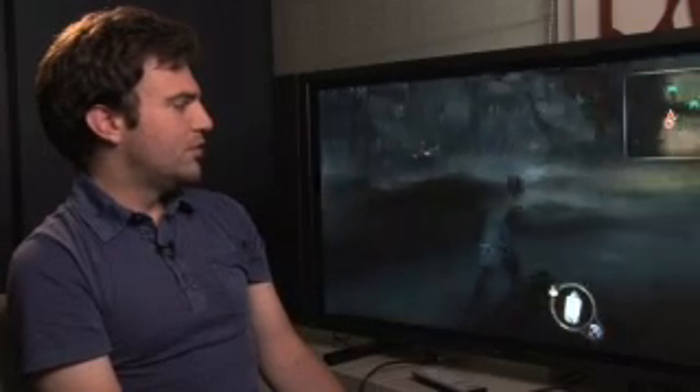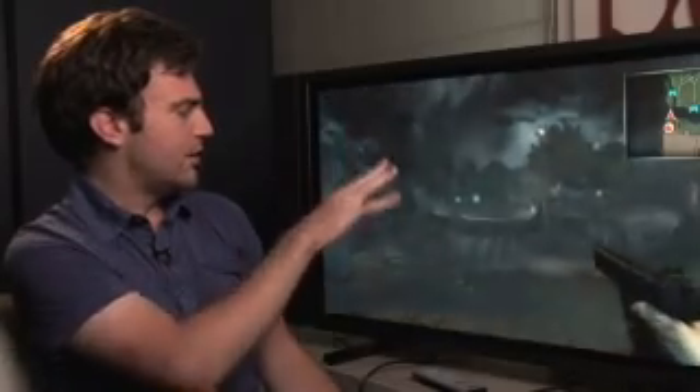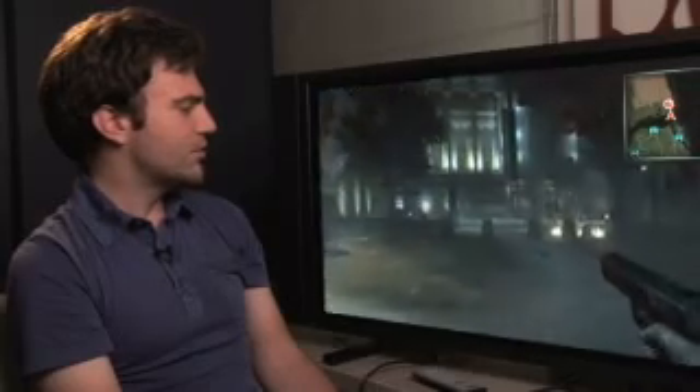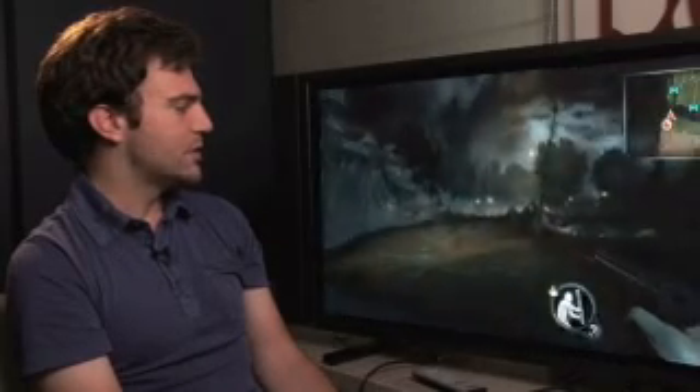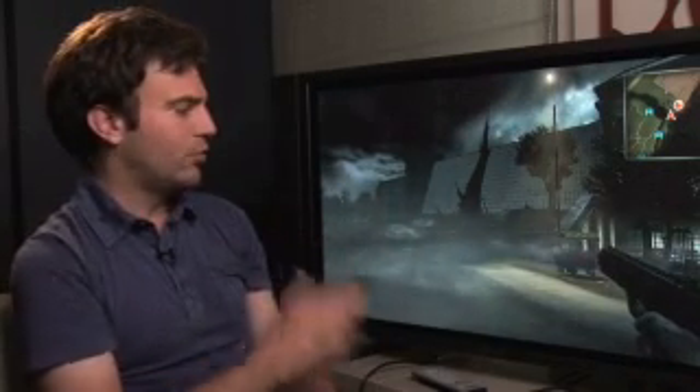We've also been doing a lot of tuning on our first-person view. Honestly on the 360 it wasn't feeling so good — it felt like a camera just sliding, not really like someone moving. So now as you can see we have new animations really giving you the feeling that you're inside the character. The first-person view is just really faster — as you can see you can turn really fast and it's much more reactive. And if it's still not fast enough for you, you can tune it in the options menu, but by default it's already way faster than on the Xbox 360 version.